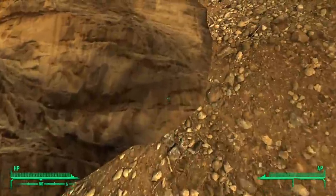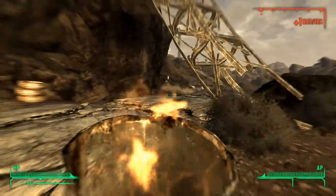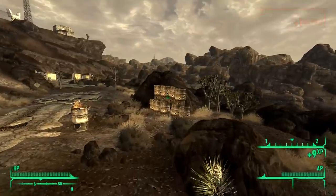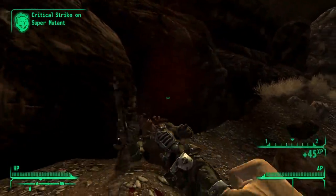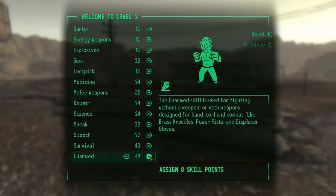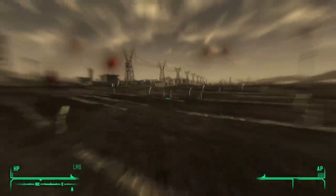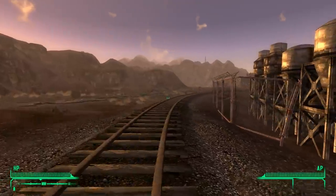I decided it would be a good idea to stay as far to the right as possible to avoid Deathclaws. Then I took a stroll past Black Mountain for a bit of easy experience, because you get about 9 XP for every location you discover. I got lucky and was able to take down a Super Mutant for a nice chunk of XP. After killing a Gecko, I leveled up, dumped the points into Unarmed, and thought I'd exterminate a few Powder Gangers. They had other ideas. With several broken bones and a sliver of health left, I retreated to a nearby house to sleep. Then a new idea: Boone.